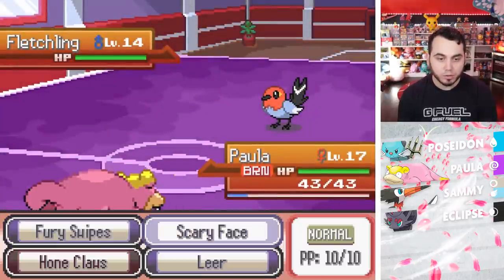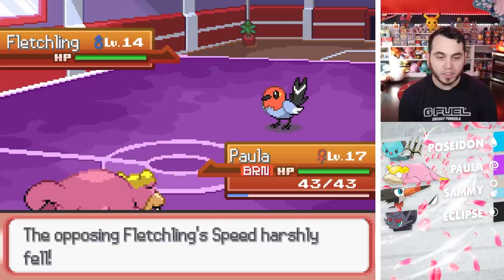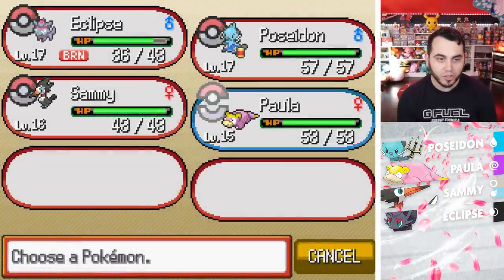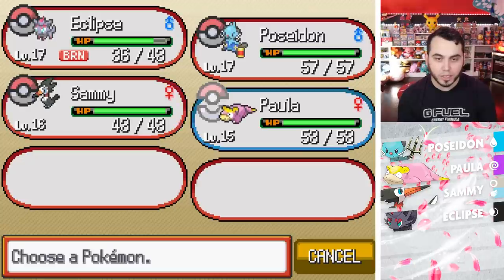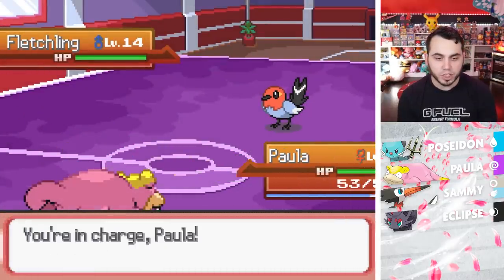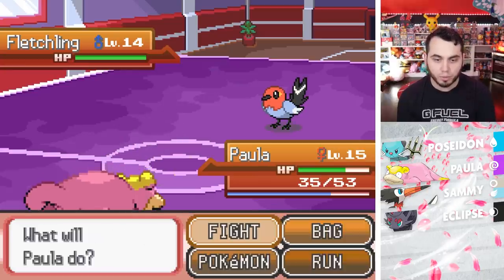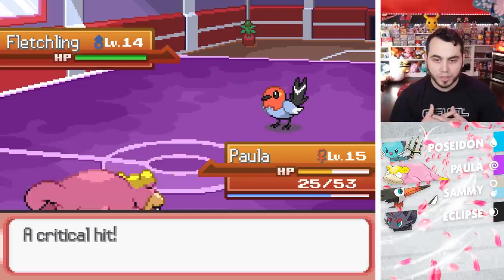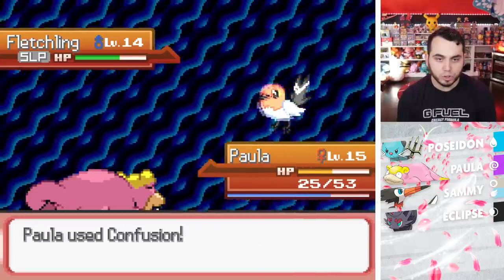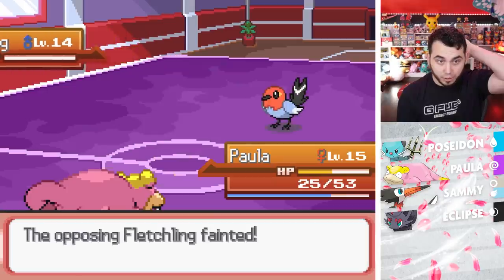I think I honestly use Scary Face — I'm going to Scary Face, drop its speed, and then switch out. Here comes an Ember — oh, that did very little, but I'm burned. I can't do anything. That's so busted. I think I go Sammy and start firing off Echoed Voices, or I go Paula because Paula's very bulky. I can honestly use Yawn — maybe yawning is a good play here, because I already got that plus two. Then we just start clicking Confusion now, because it's going to fall asleep. Yeah, we could just click Confusion two more times and be okay. It does wake up early and gets Growl — it's not an issue though. Our Confusion's fine. We're going to beat the Fletchling.